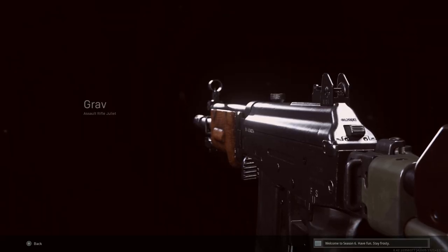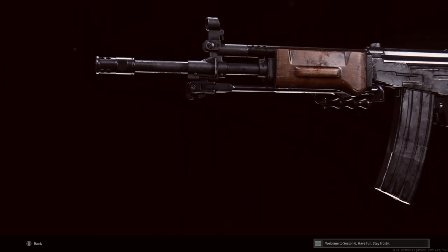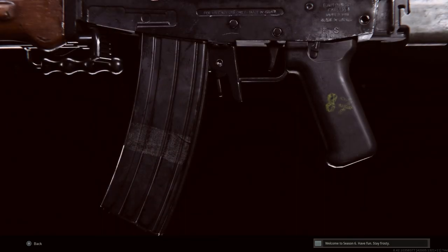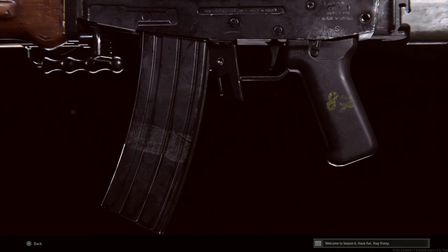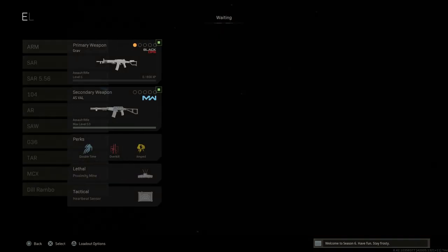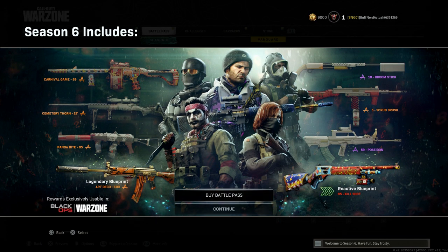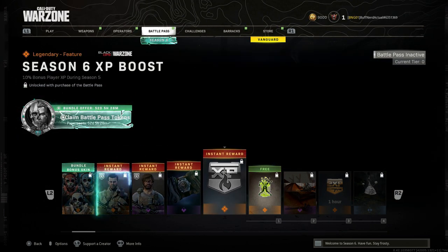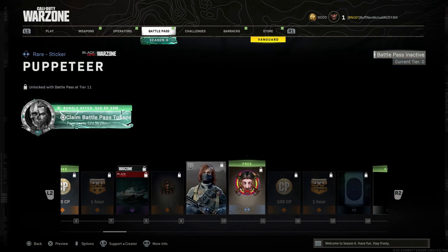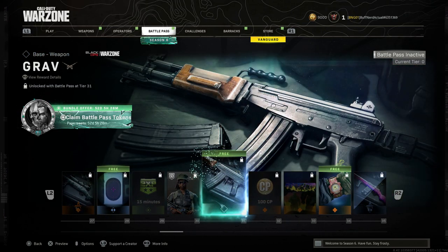Welcome back — today we're going to go over all of the Galil builds in Call of Duty: Modern Warfare's Warzone, or Cold War, as this is a Cold War weapon. We'll go through all the different builds you can make for the Galil. First, let's back out to the main Warzone game and look at the Battle Pass — this is a free weapon unlocked at tier 30, the second free weapon of the season.